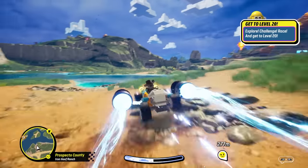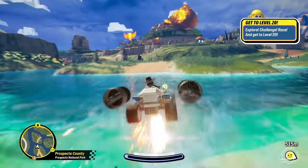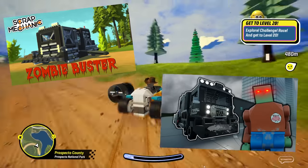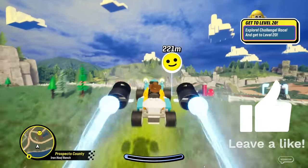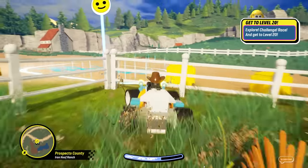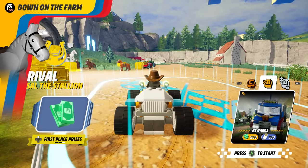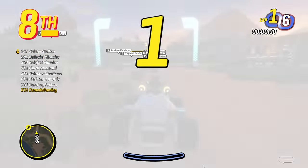We're back in Lego 2K Drive with another build. A lot of the OG viewers might have heard of the zombie buster, which I've created in Scrap Mechanic and Brick Rigs — we're gonna bring it back here today. But first we've got to complete some more races and get up to level 20 to unlock the A class. We've got a B-class race here — this is where we won the big text truck.